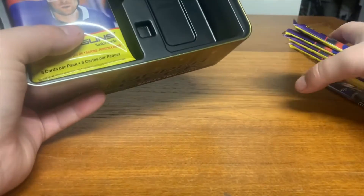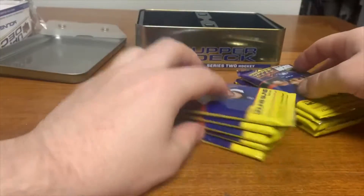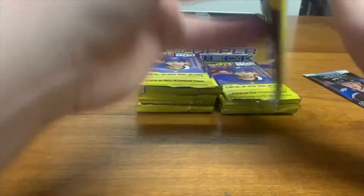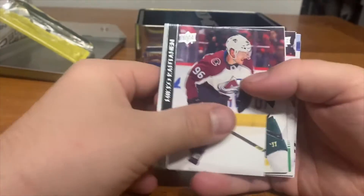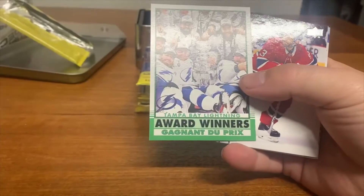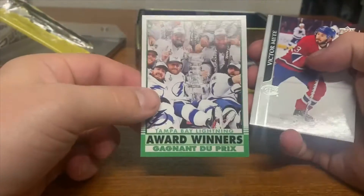Here's our bonus pack, so it should be 10 packs including this one — so this is four, five, and then 10. We've seen this a few times so I'm gonna fly through these if we can. Going through our highlights at the end. Alright, we get our Rantanen, Lino de Brunsk. Award winners — Stampe, Lightning. He's the only Cup champion, that's really sick actually for my PC.